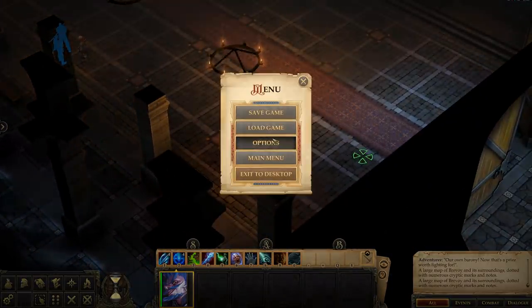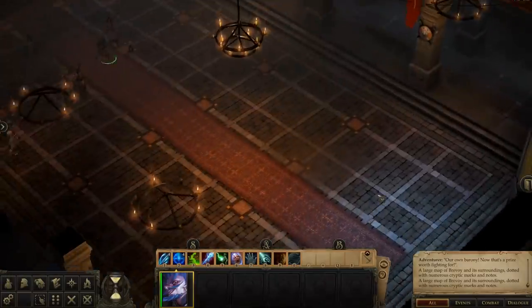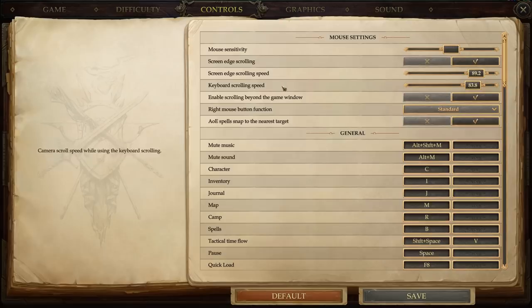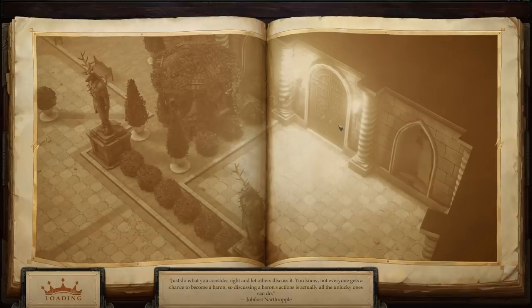We might want to change the scroll speed a little bit - it is sluggish. We should probably also change the music a little bit because it's a little loud. Middle mouse button just shoves the camera around. Screen edge scrolling speed - let's crank that up to about 75%. AoE spells snap to the nearest target - see how that goes. I do not like those tutorials, I might just have to turn them off. Just do what you consider right and let others discuss it. Not everyone gets a chance to become a Baron - so discussing a Baron's actions is usually all the unlucky ones can do. Wonder's voice is a bit like the Joker.